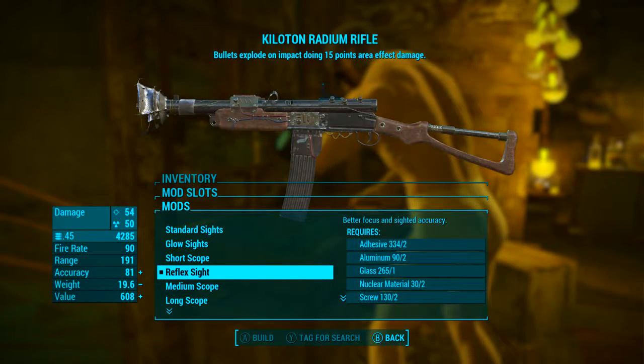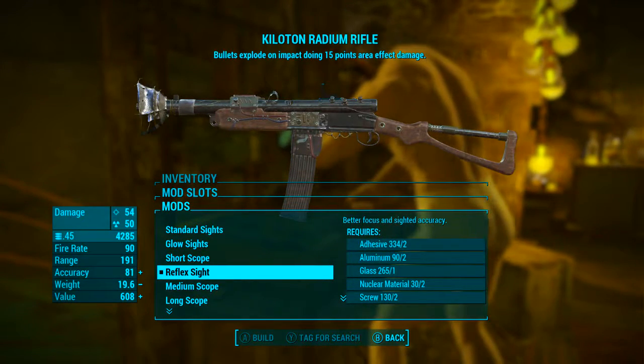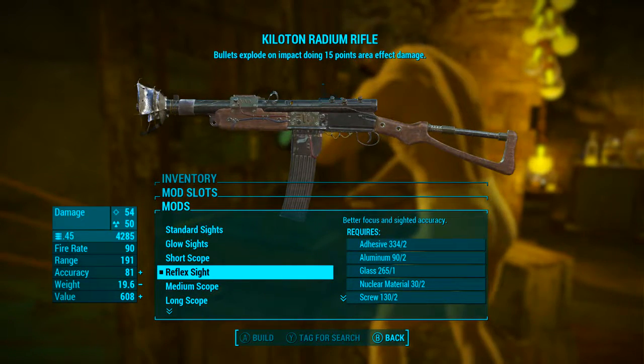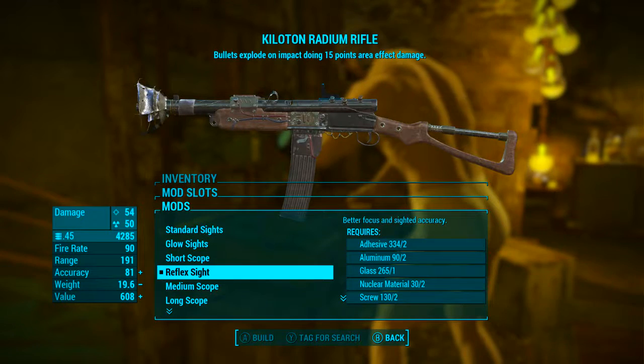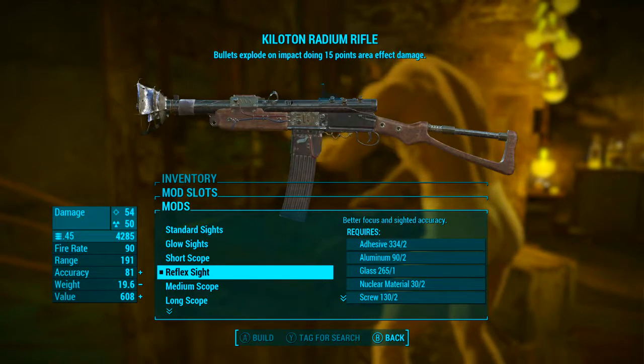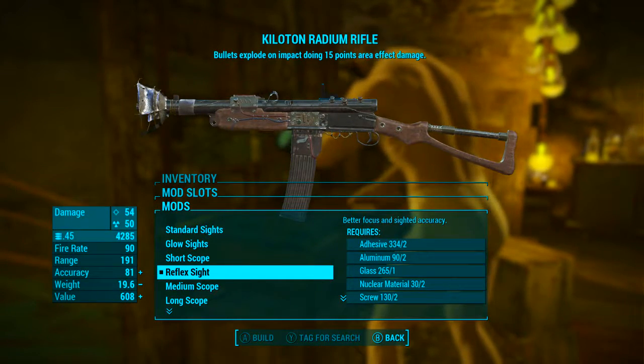For the sight, instead of putting a scope on, we're going to be using the reflex sight which gives better focus and sighted accuracy. Although you might squeeze a few extra accuracy points by putting a scope on, we're going to mostly be using this for down-sight shooting, so the reflex sight is in my professional opinion the best option for this weapon.